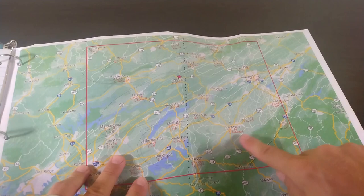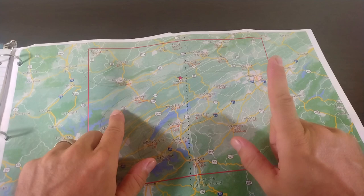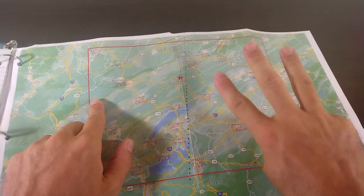One of the things I want to bring to your attention is that Cumberland Mountain — this ridge — is only split by three passes within our gaming area: the Cumberland Gap, the Pennington Gap, and Big Stone Gap. That's going to be important later.